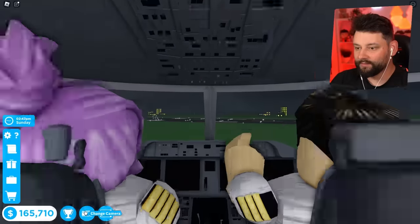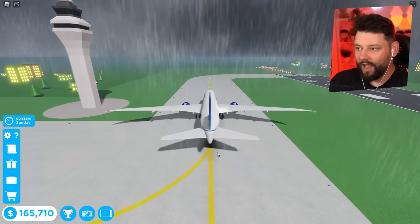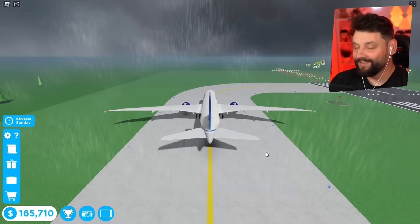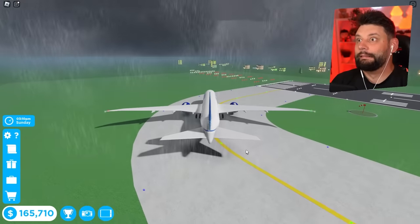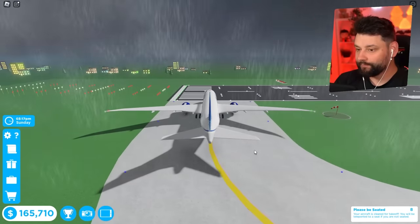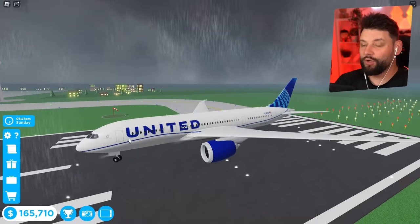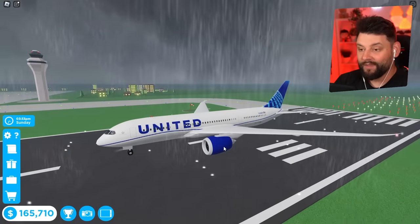We're heading to the runway - it feels like we're driving the plane. Hopefully it's not raining in New York. We're about to take off, nice and easy. We should complete this pretty quickly, and then when we land - wait, we're not going to land normally, we're doing a crash landing! We only need to serve half the passengers, which will be really easy. On this plane there are four doors on each side, which is eight doors - I wonder if all eight will open.